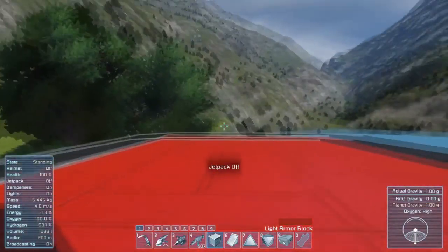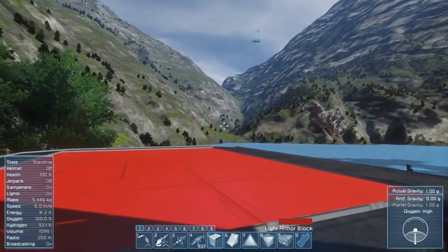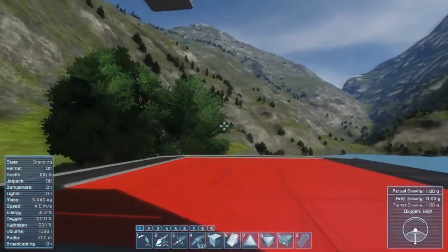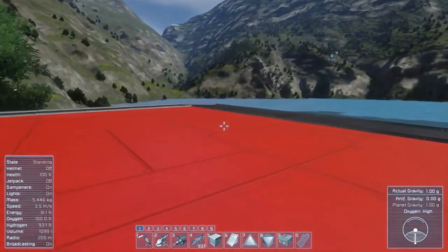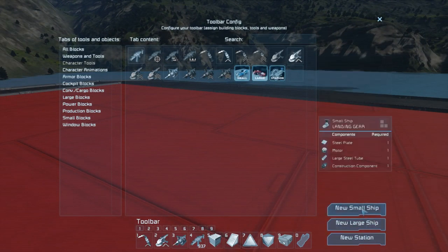Now I have a little platform. It's going to be right here next to the refinery, so I'll be able to land a drilling ship and transfer the ore. I might put a connector on here too so that we don't have to actually transfer manually between the ship and the refinery. But for now I'm just going to worry about building the ship, and then we'll worry about making things easier later.